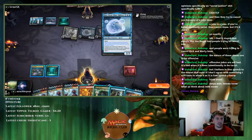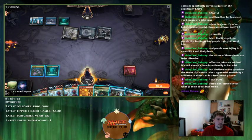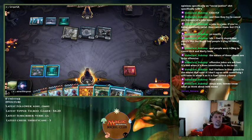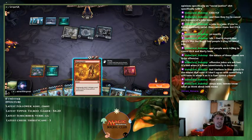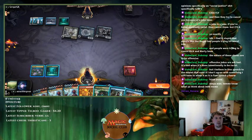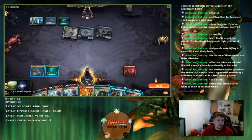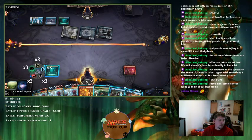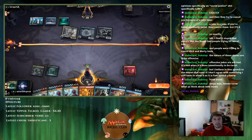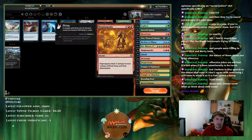Magma Quake has been the problem with the ladder — it's usually good but I put it in because all I was facing was Gruul and Green-Red decks. Now I'm facing things that fly. Missing land drops in Historic is not something you want to do. Magma Quake's bad here. Hour of Devastation is the only thing I have against them because Kira is so strong, and all my removal targets.